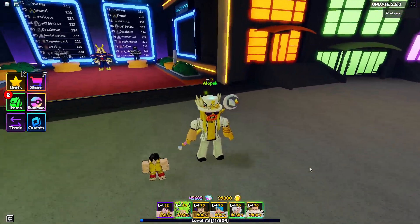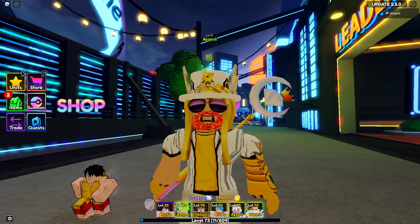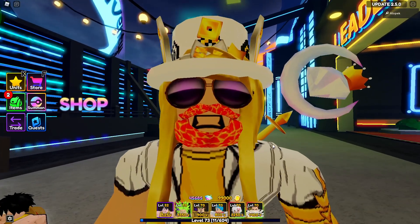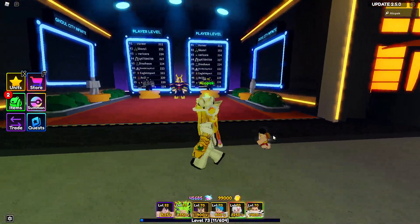But before we hop in and show you the new leaderboard unit, I'm gonna be doing a VIP giveaway in Anime Adventures. So if you guys need VIP for minus 20 summon price and an exclusive name tag, all you guys have to do is like the video, drop a comment down below with your Roblox username, and hit the subscribe button. And then see the pinned comment for more details.